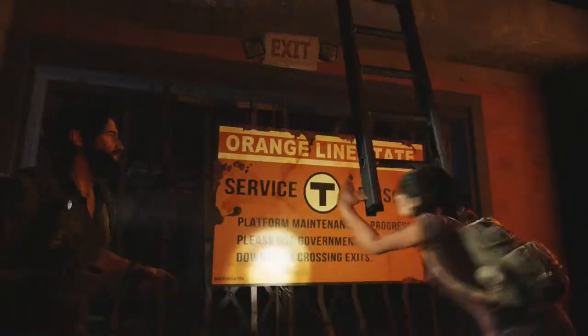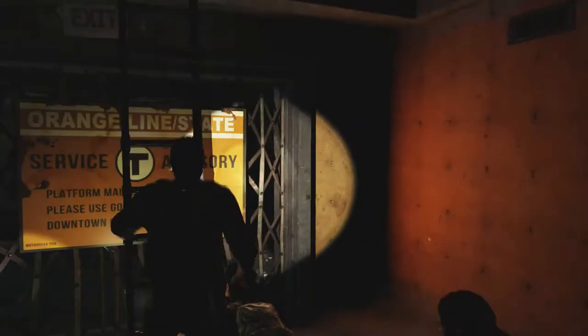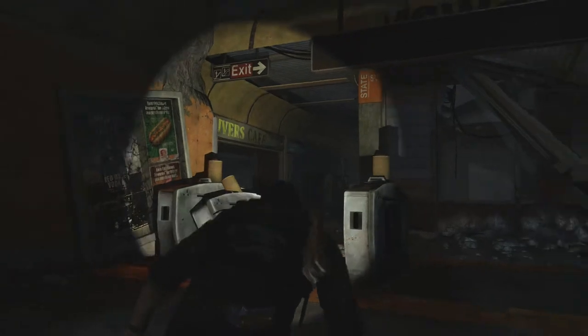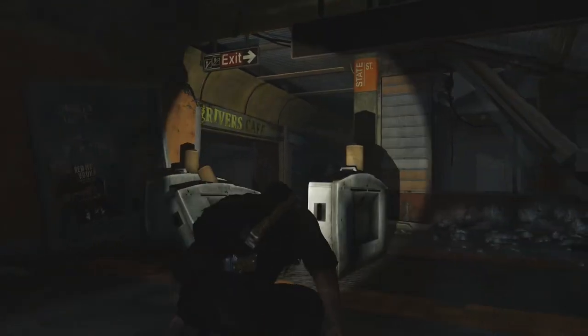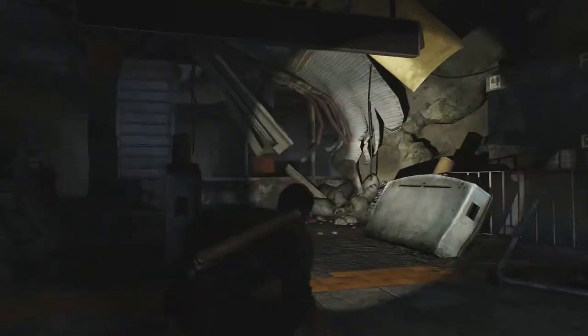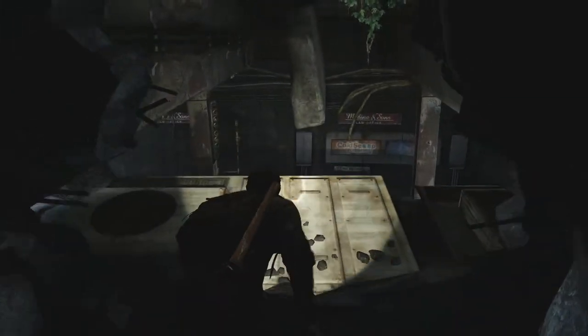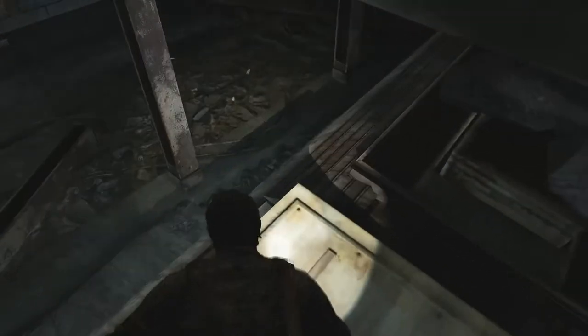We're going to boost Tess up here to get the ladder down. In this area — this subway — there are shops around, places you can scavenge. There's also a safe you can hack into if you get the code from somewhere over that side, then go that way and you can get into the safe. But on this difficulty, with the heightened senses of the clickers, it's a bit of a difficult task. So I'm not going to do that because I don't want to waste too much time — I want to progress through the game.